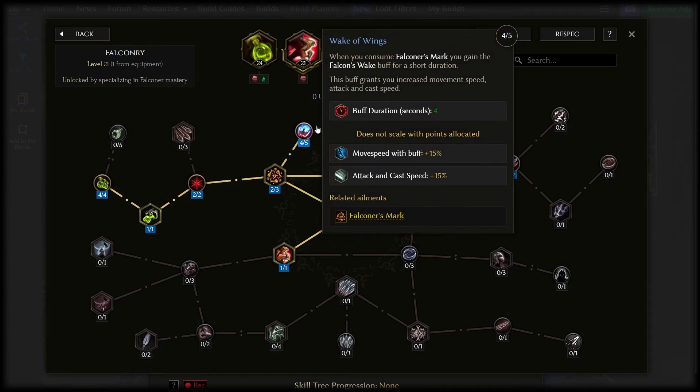Wake of Wings over here is a very nice buff that gives us a bunch of speed, and the falcon actually fully activates and maintains this buff. You just put the points in and it does it — you don't need to worry about it at all. It's great.